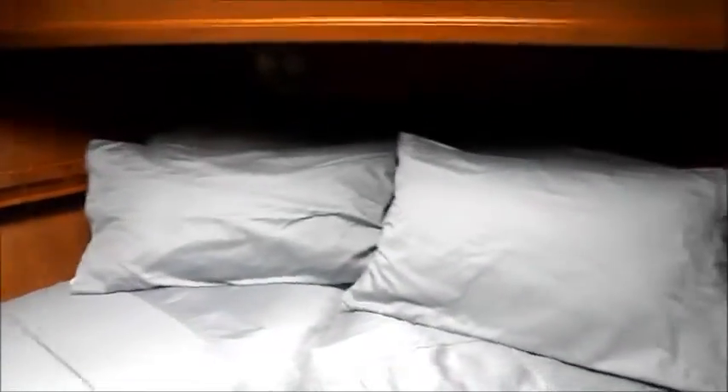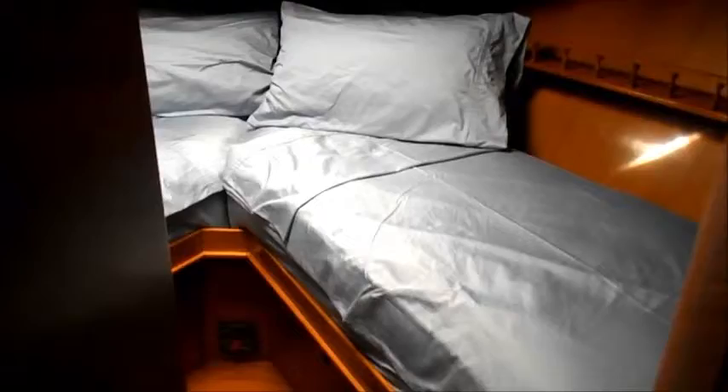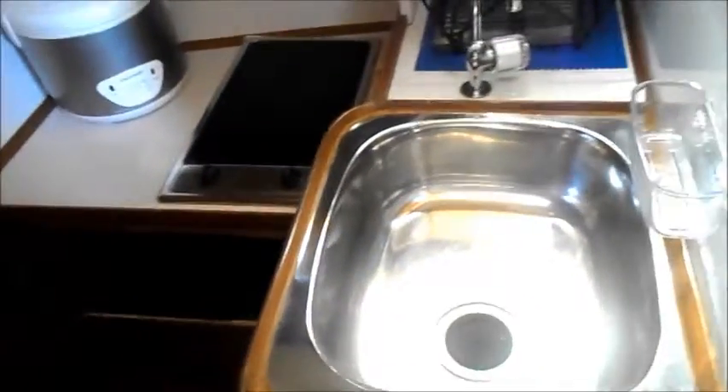Welcome on board, ladies and gentlemen, the FIFA 42 Trawler Yacht. This is the forward V-berth cabin and the galley. The forward double-berth cabin.